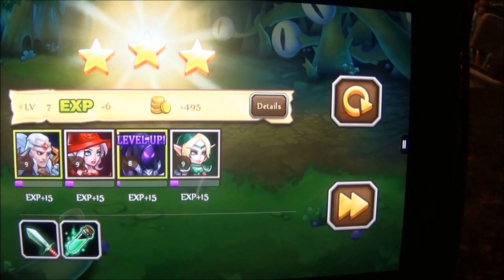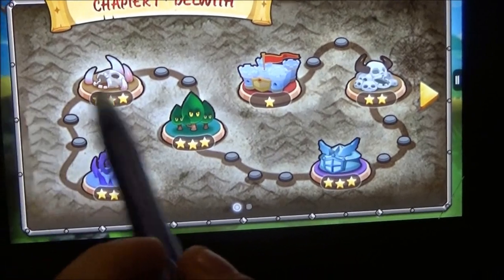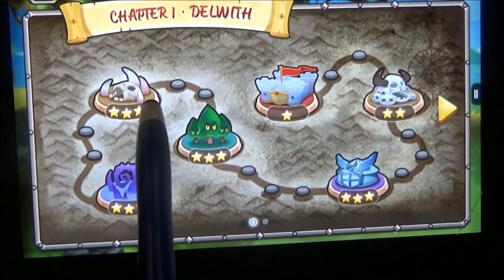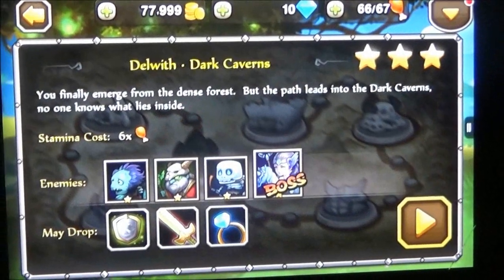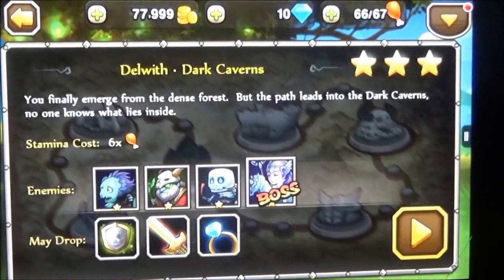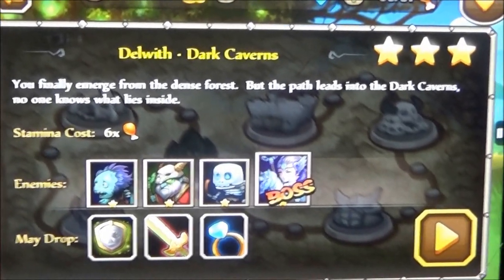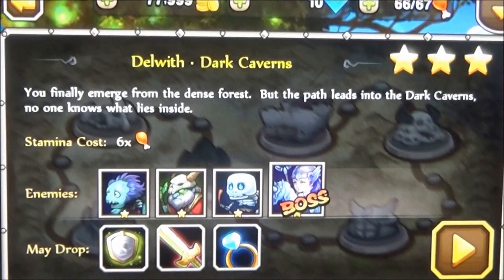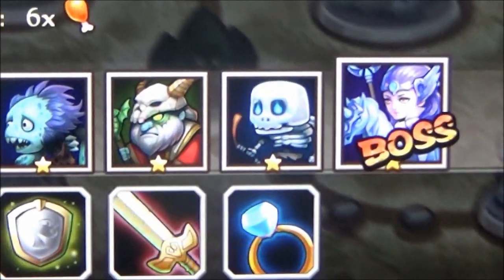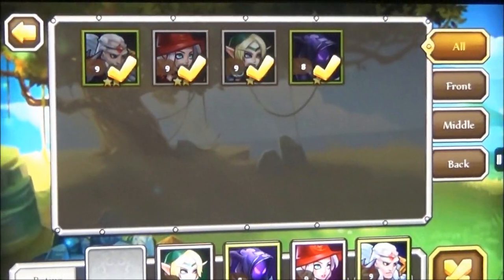Did you win? Yeah. So we passed this level. Now we're going to go to this skull head looking thingy. Delwith, dark caverns. You finally emerge from the dense forest, but the path leads into the dark caverns. No one knows what lies inside. So these are my enemies right here, and they should drop all of these. Now we're just going to go in.